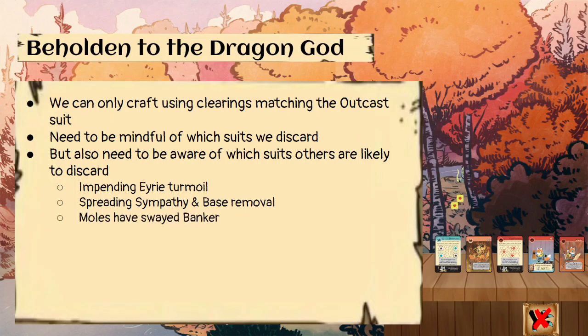If the moles have swayed Banker, it's less simple to calculate which suit will be affected, because they're probably discarding one or two cards for Banker and then drawing a couple with markets, so you don't know exactly what suits are in their hand. But they do reveal their cards, so you have at least some information on which suits are present — keep that in mind.